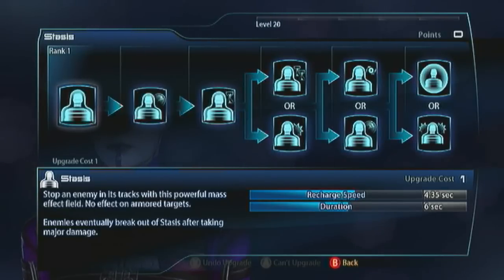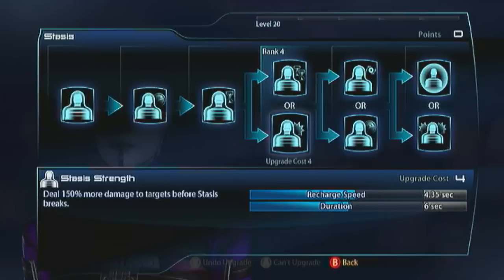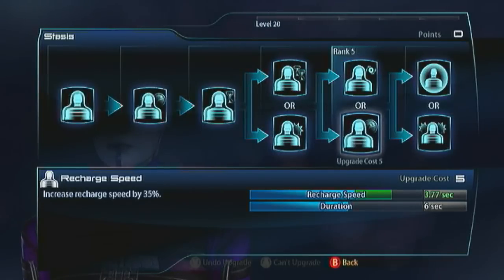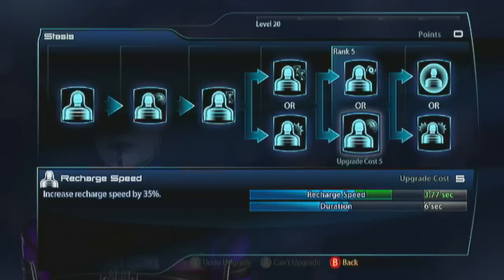Of course, you can still build stasis. I'd recommend it the same way I do with my Adept - you want stasis strength so they take more damage. For the fourth evolution, I still recommend recharge speed, but you could go for the bonus power. I don't like to leave stuff up to luck, but a 30% chance of not causing a cooldown would mean you could stasis and instantly charge in, then follow that charge up with a lift grenade for a biotic explosion starting off your whole attack. Or just go with recharge speed - you've got a lift grenade that doesn't require a cooldown to detonate.